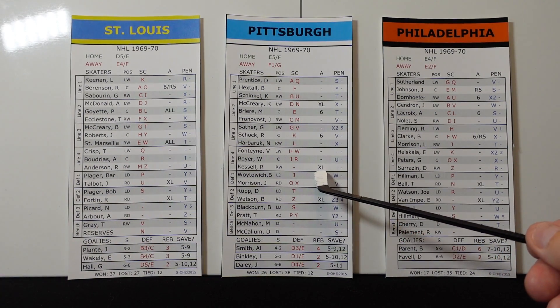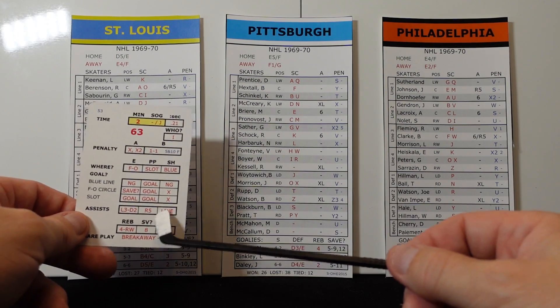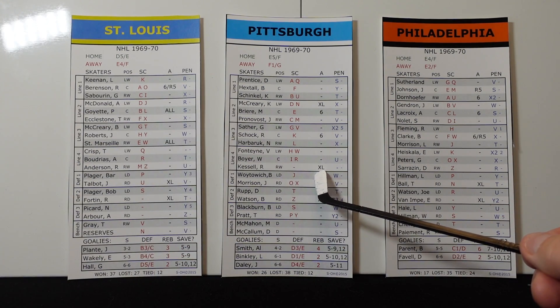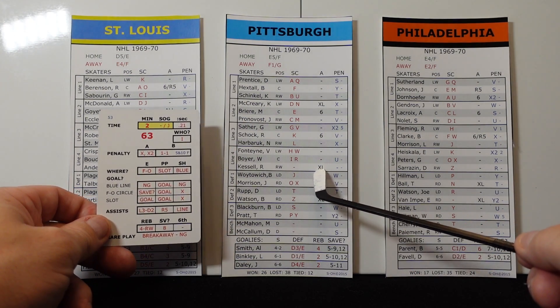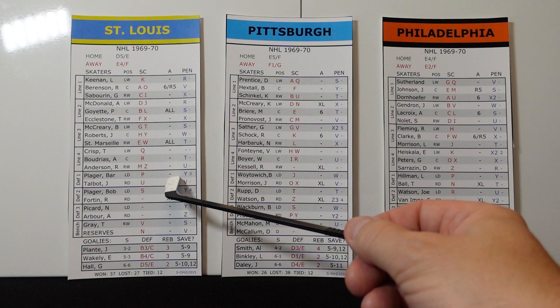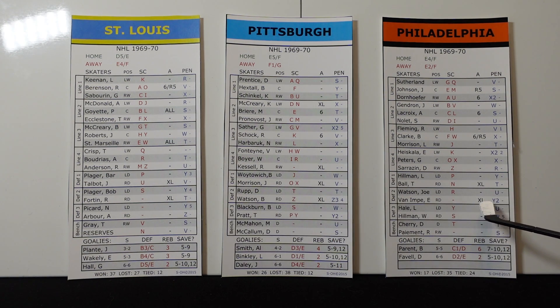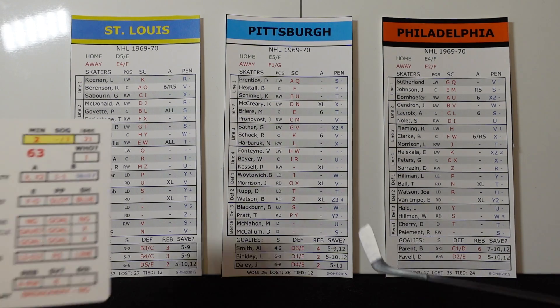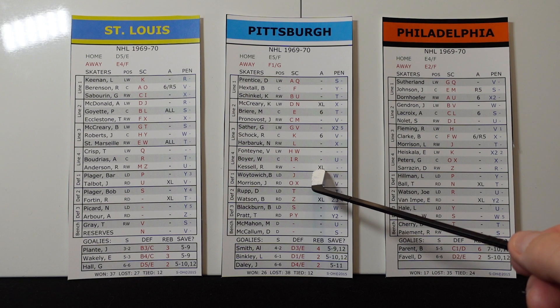The only thing that changes is this XL. So if Boyer were to score and you draw the line, XL means nope — you do not get an assist if the line comes into play, because this guy did not get a lot of assists. And usually it's on the bottom guys — the defensive guys, line four, defensive guys. So the XL really comes into play on guys that didn't get a lot of assists. So if you happen to draw the full line, everyone gets one except for the guy with XL.